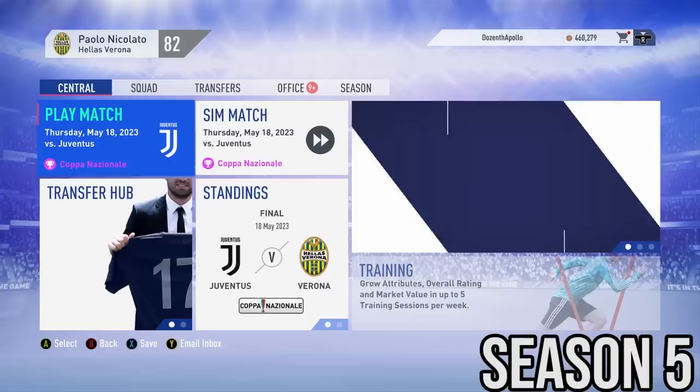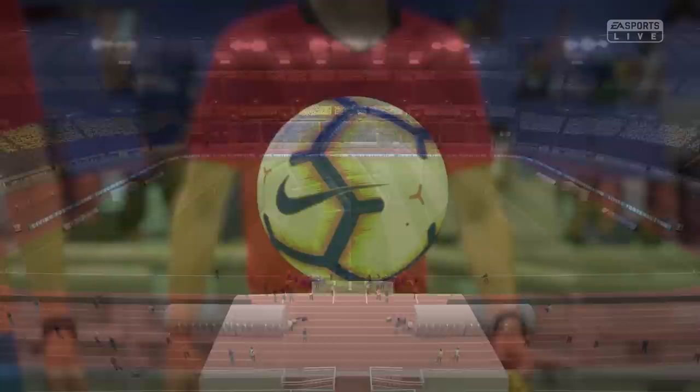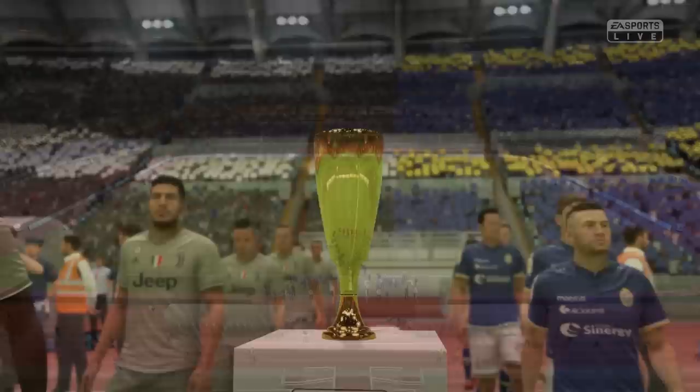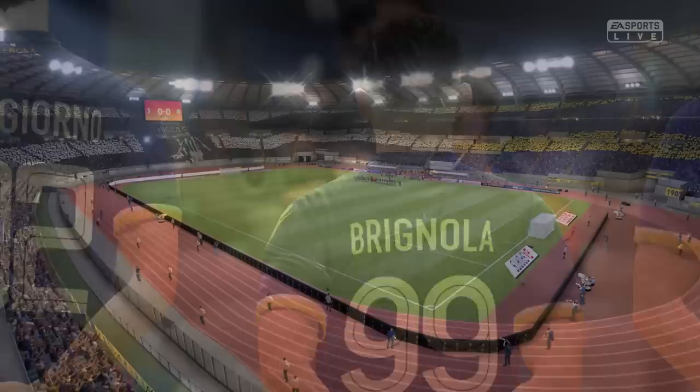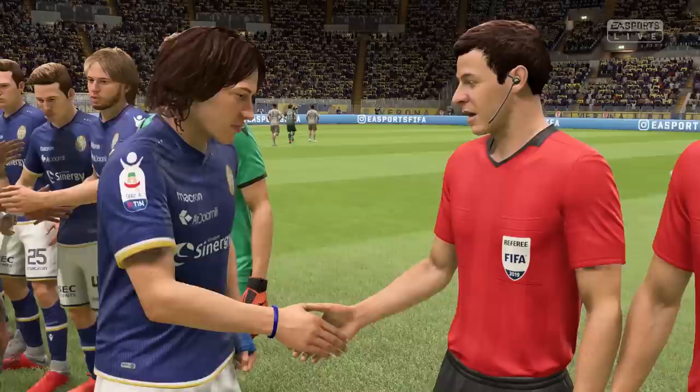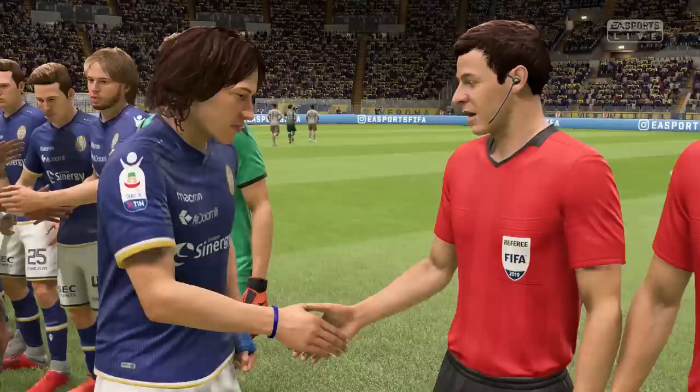Here we are at the Stadio Olimpico for the Coppa Italia final against Juventus. Juventus' team is absolutely insane — Bale, Bentancur, Varane at the back, Mendy, Cancelo, Perrin, Bernardeschi on the bench — and our cup run has been nothing short of a miracle. Juventus kick off and we're doing well in the early stages. Brignola finds Pinamonti, Pinamonti finds Brignola back in the box, and Brignola's shot just goes out for a corner. Hopefully Tonali can lead us to glory.